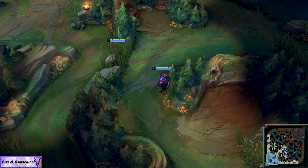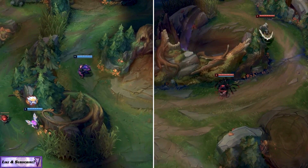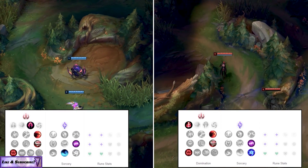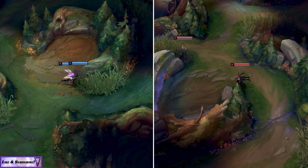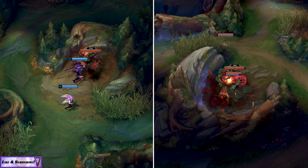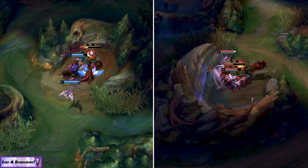As a member of the League Partner Program, we have a unique edition green program LeBlanc Chroma to give away. One code from EU West will pop up during this video — the first person to grab it gets the code. Also, if you comment below with your region — EU West or EU North East — you'll be in the running to receive a code. I'll be going through the comments in the next day or two from both this video and the Evelynn one to choose some of my favorites.